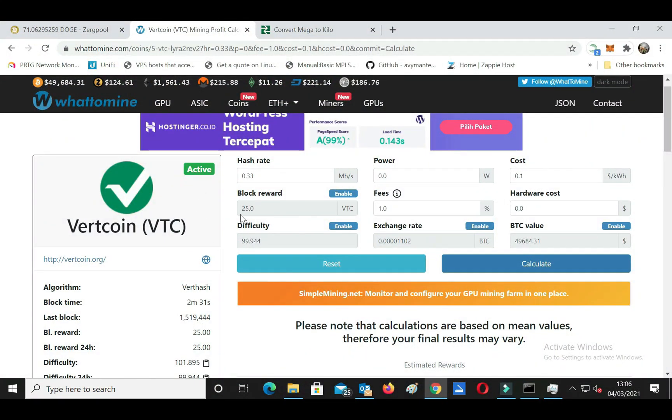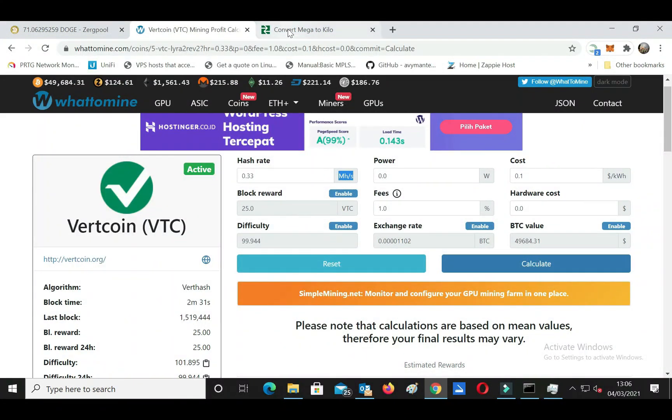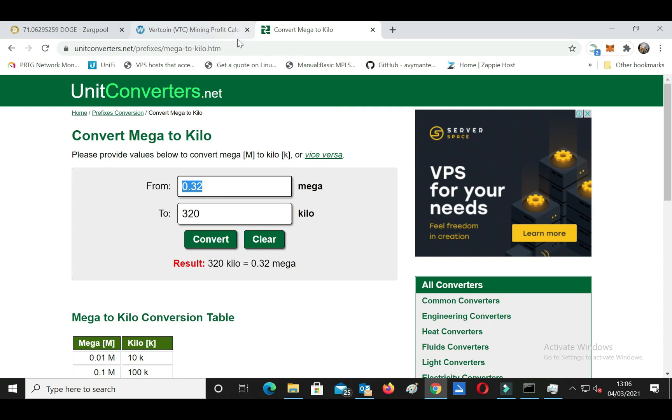To calculate profit, we use WhatToMine.com. We convert the hash rate from kilohash to megahash, then enter all the parameters into WhatToMine.